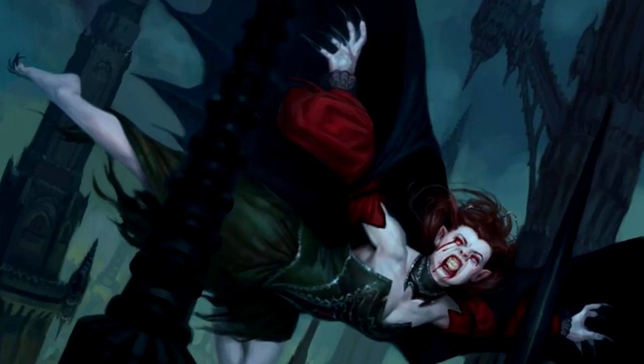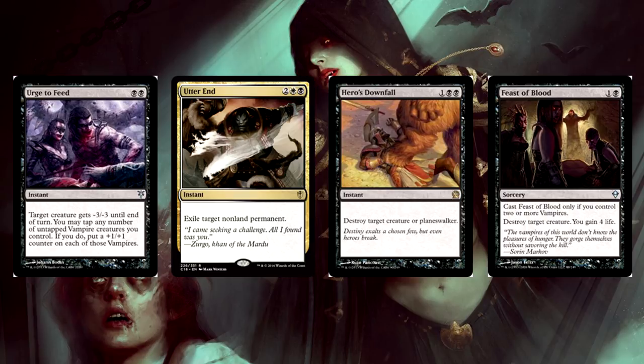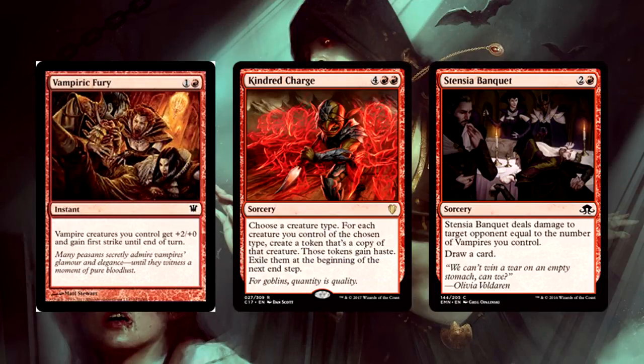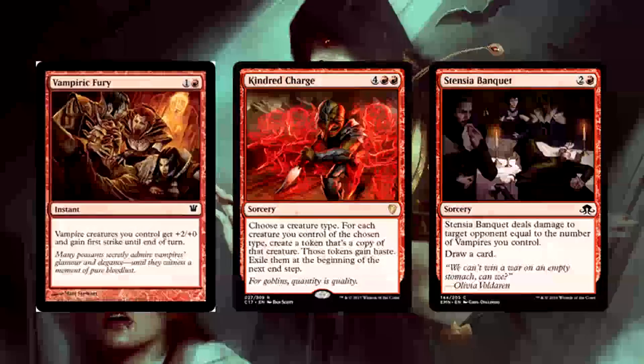There are a few spells not included that we gotta get in there. Urge to Feed is the number one priority — one of the best vampire-related spells out there. Some more single-target removal like Utter End, Hero's Downfall, or even Feast of Blood — removal and you gain life? If you're looking for more aggressive spells, Vampiric Fury can end the game on the spot. The new Kindred Charge should have been in this deck, just crazy. And Stensia Masquerade can hit opponents for 10 or 20 by the time you get your family out there.